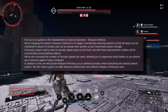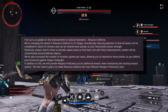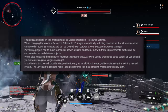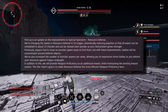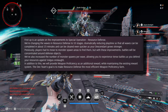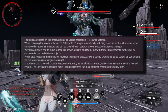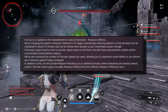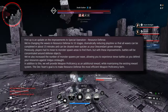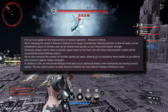First up, this is the Director's Comment. We're changing the waves in resource defense to 10 stages, dramatically reducing playtime so that all waves can be completed in about 15 minutes and can be cleared even quicker as your descendant grows stronger. Previously, players had to move to monster spawn areas to find them, but with these improvements, battle will be concentrated around defense objects. We've also increased the number of monster spawns per wave, allowing you to experience tense battle as you defend your resource against Volga's Onslaught. In addition to this, we will provide weapon proficiency as an additional reward while maintaining the existing reward system. The dev team's goal is to make resource defense the most efficient weapon proficiency farm.